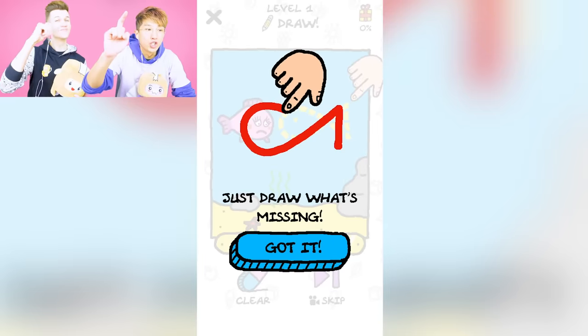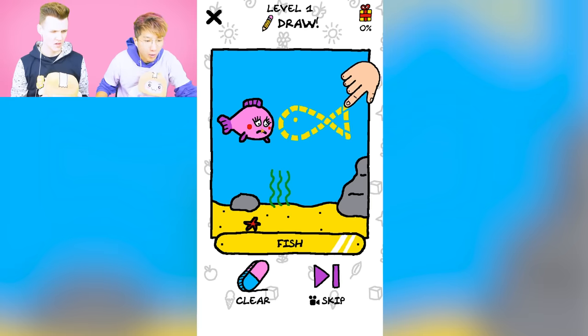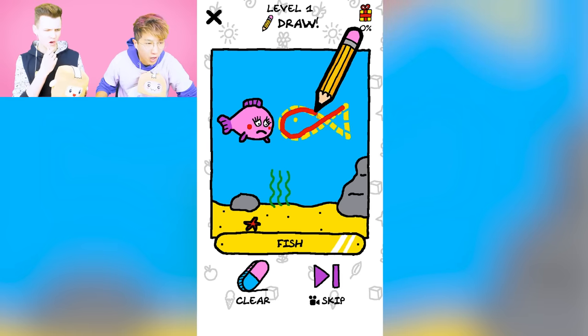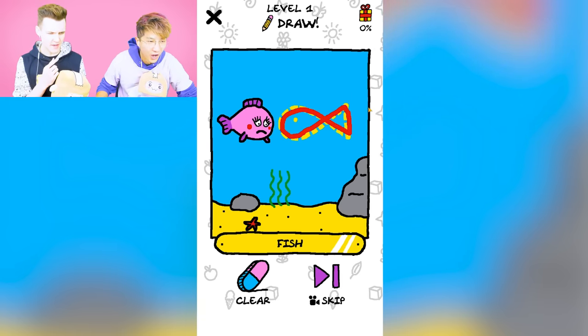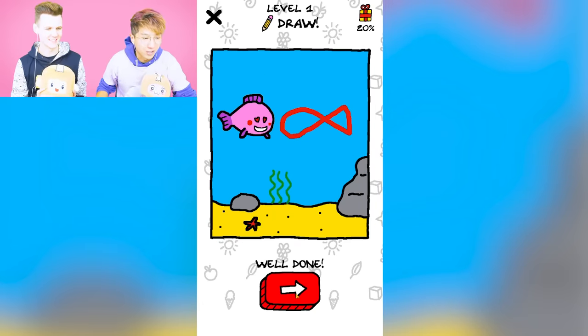Today, we're going max level in Just Draw App Game. It says 'Just Draw what's missing.' It's a fish, but she's lonely, so we gotta draw another fish. And when we do that, it makes another fish! Nice! So we beat that level. This is a super fun app game.